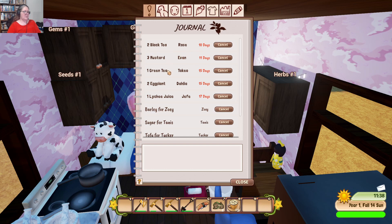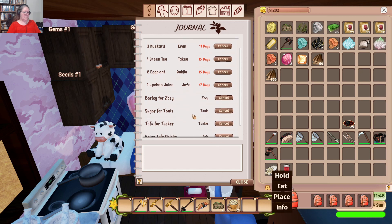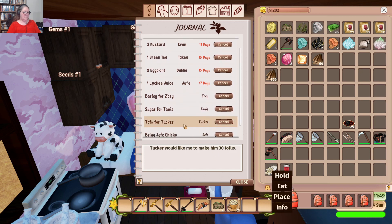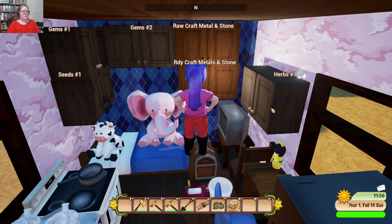Black tea, mustard, green tea, eggplant, lychee juice — it's in our backpack. There's the lychee juice. There's Tucker's — no, that's not Tucker's tofu, because he needs one more. Sugar for Tannis, barley for Zoe. The backpack was nearly empty. That's correct.